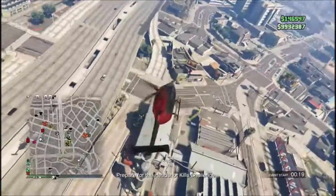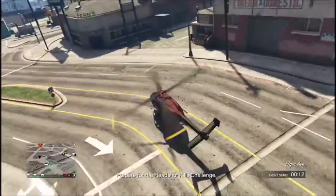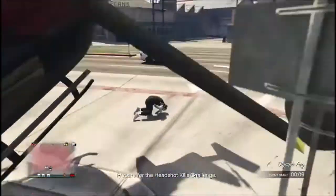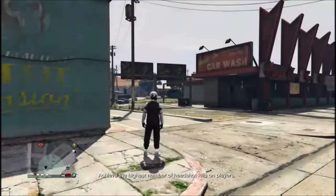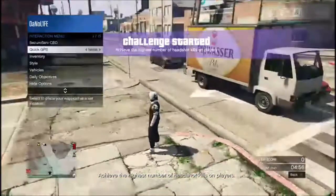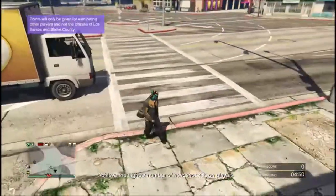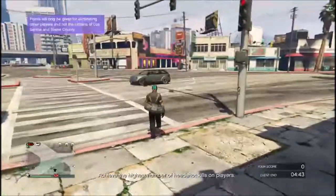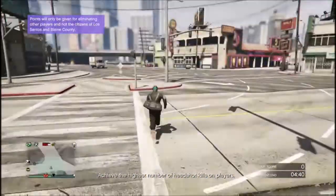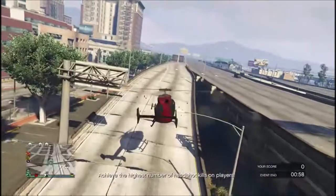Before you get close to the destination, switch to the outfit that has the duffel bag on it. Go to Style and switch to the outfit called 'Joggers.' Now, using your helicopter, get up in the air to perform the duffel bag glitch.